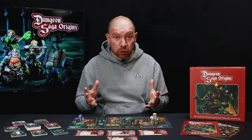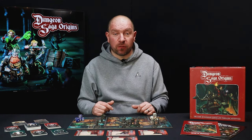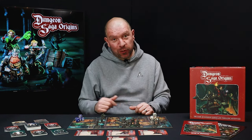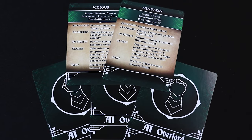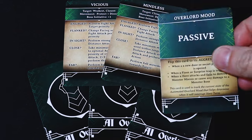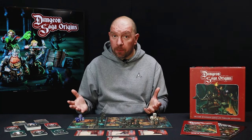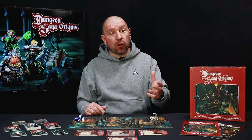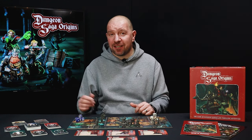Of course, you may have a smaller group, and maybe you want to work together to take on the perils of our dungeon. Well, fear not, we've also got you covered. Inside the box, you'll find our automated AI overlord cards, which allow the dungeon, its monsters, and the overlord's interrupts to be controlled by behavior cards, which, depending upon the monster's location and the overlord's mood, will guide you through just what you need to do in any situation.